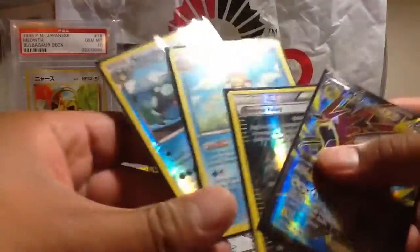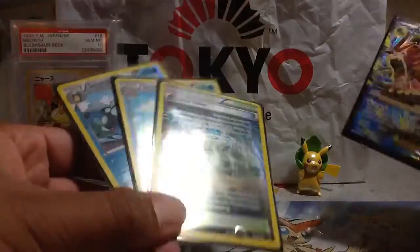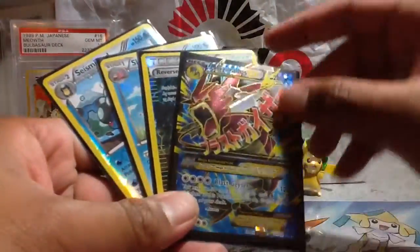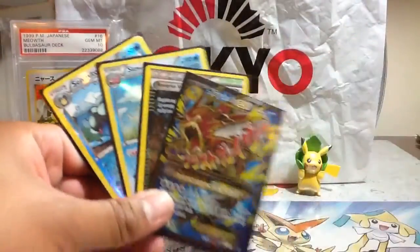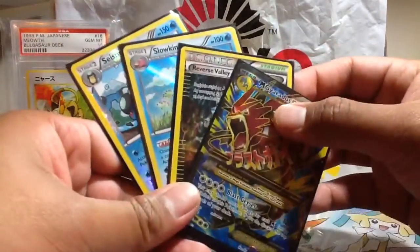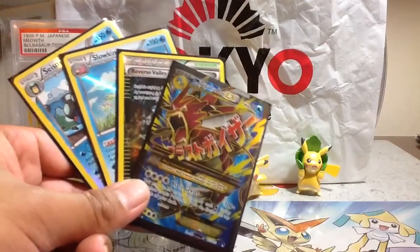Let's recap everything. We got the Seismic Toad reverse rare we just pulled, the Slowking holo, the reverse Flooded Valley which looks awesome almost like a holo, and the best pull - Mega Gyarados EX Full Art, the shiny version - not a secret rare, but still phenomenal and I can't complain. Hopefully this makes up for everything and you guys enjoyed. Thank you for liking and subscribing - see you guys soon!